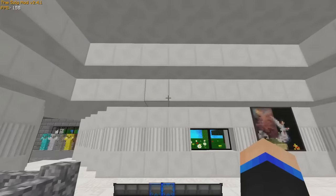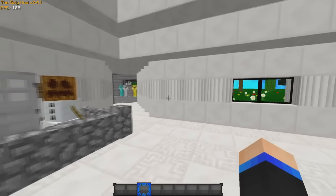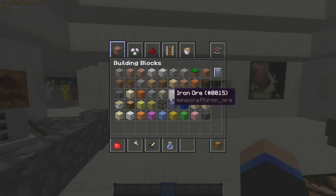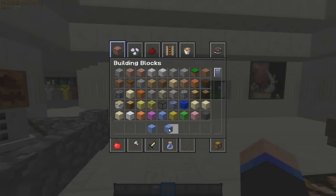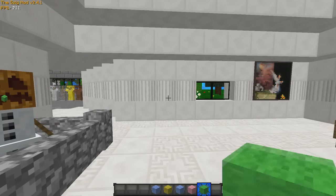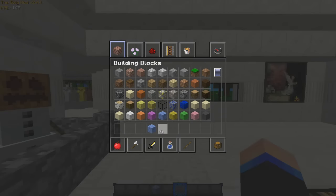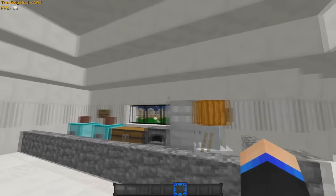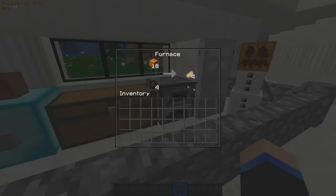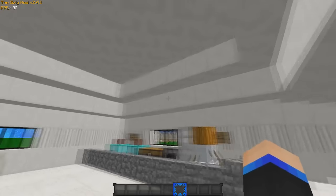Let's just jump right into it. As you can see, the GUI down there at the bottom is custom made — you can see what you're holding very clearly. It's really nice especially for when you're PvPing and stuff like that. Also everything is transparent — the chests, everything's transparent.